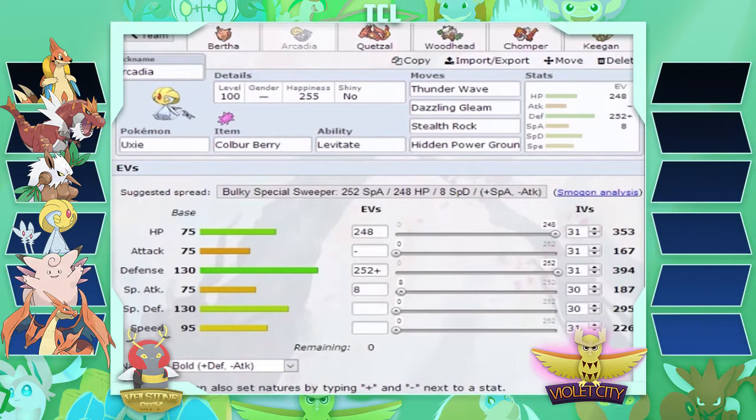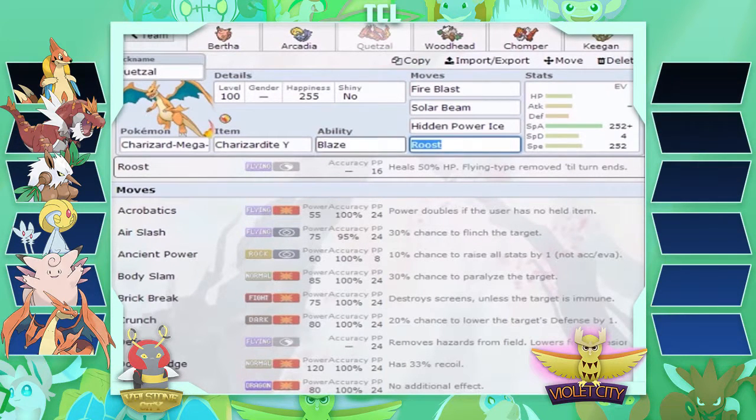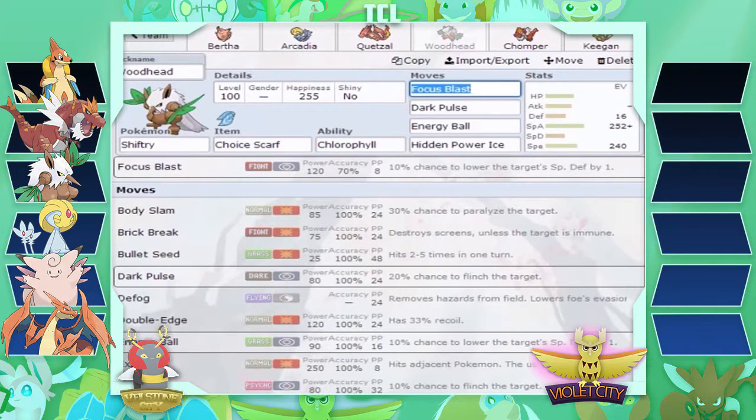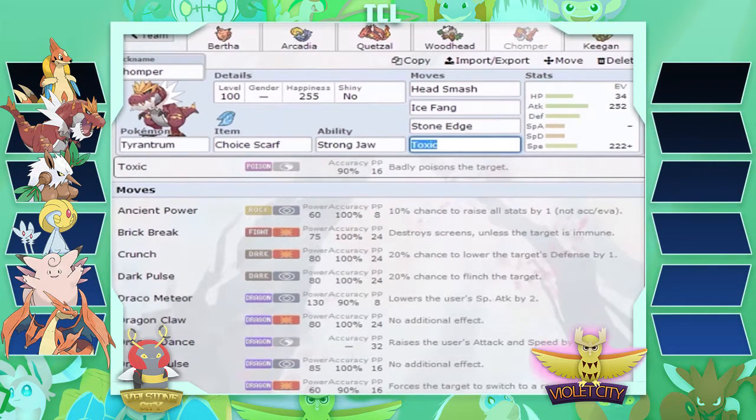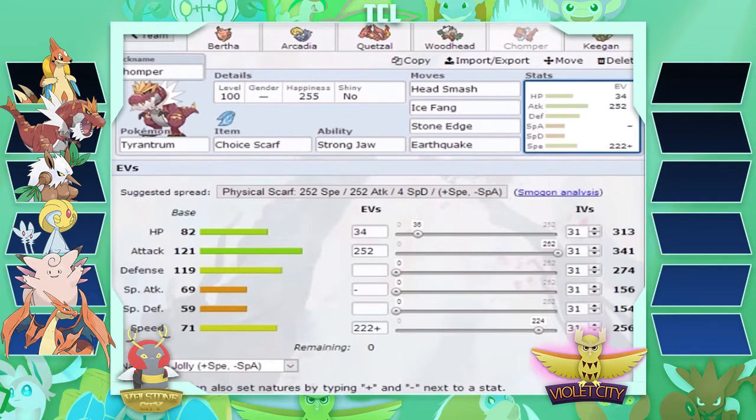Next we have Arcadia the Uxie, fully physically defensive, with Culberberry for Weavile and Thunder Wave to slow down fast threats, plus Stealth Rocks. Then Quetzal the Mega Charizard Y — Blaze before Mega Evolution, gets Drought, with Roost, Hidden Power Ice, Solar Beam, and Fire Blast to hit just about everything. Then Woodhead the Scarfed Shiftry with Focus Blast, Dark Pulse, Energy Ball, and Hidden Power Ice. And Chomper the Scarfed Tyrantrum with Head Smash, Ice Fang, Stone Edge, and Earthquake.